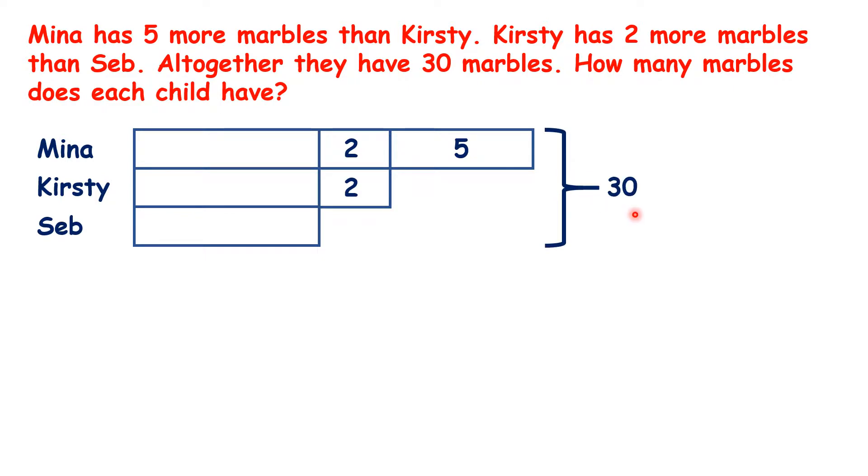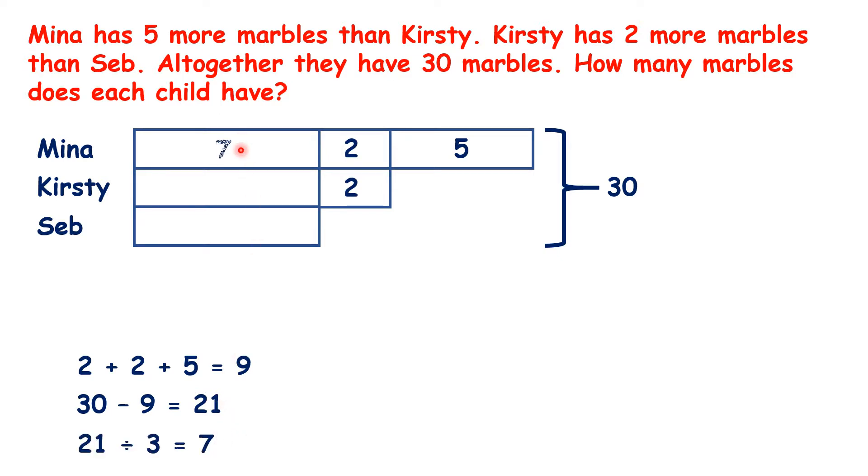Altogether they have 30 marbles. So to solve this, we need to work out the value of these three bars. First of all, let's add up the numbers we do have on our bars. We have 2, 2 and 5, so we have 9. Because there are 30 altogether, if we subtract 9 from 30, we can see that the total value of these three bars must be 21. So if we divide 21 by 3, we can see that each of these three bars must represent 7 marbles.